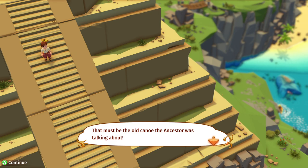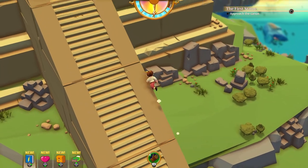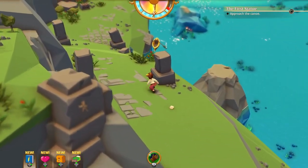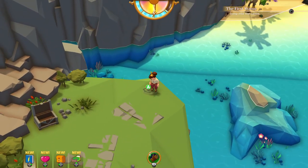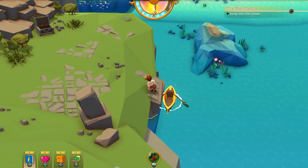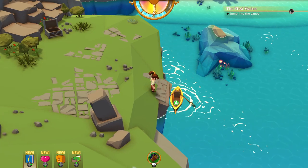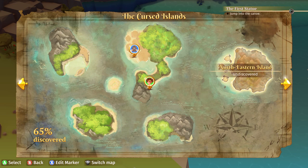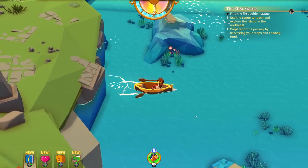Down there — that must be the old canoe the ancestor was talking about. How am I getting down there? I can go around this way — how come I never went here before? Unless I just unlocked it. Got some more shiny plunder, and there is another rune spot to activate here. There is our canoe! We need to head out northeast, and this is the route we were being blocked with the storm before. Let's jump into the canoe and see how much progress we can make.